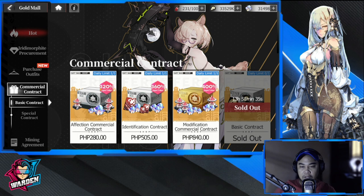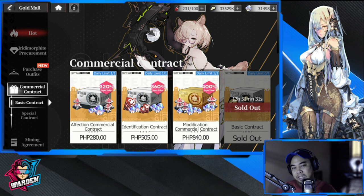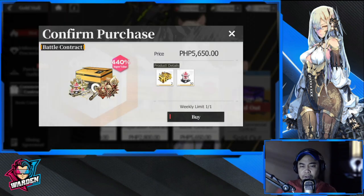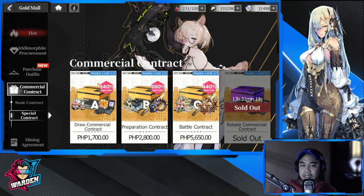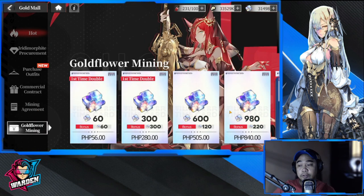For the commercial contracts, I'm not recommending these — they're expensive and not great value. Basic contracts aren't worth it, and special contracts, while you get a lot of stuff, are things you can eventually obtain as you progress further in the content. I wouldn't get these; they're too expensive and you can eventually mine these as you move along.